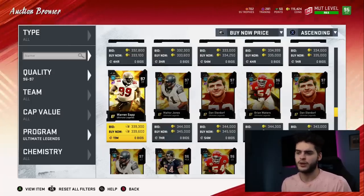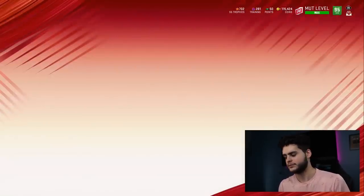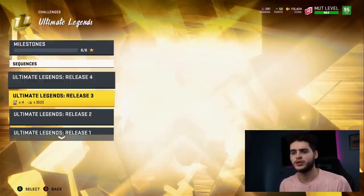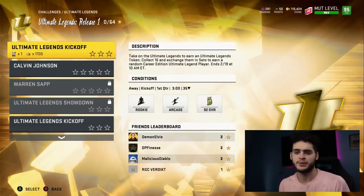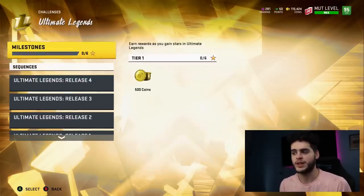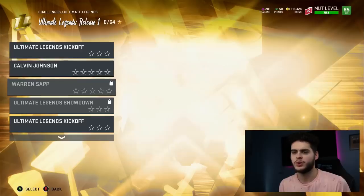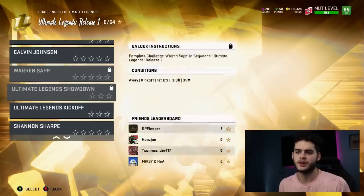The way you get your initial tokens is by going over to the Play section and heading into Ultimate Legends. You have to collect your tokens — start from Release 1. I haven't started yet because I wanted to get this video out. These expire on the 19th, so get them done as soon as possible. The ones that earn you the token are the kickoff ones — the other solos just get you coins.